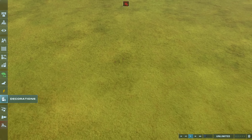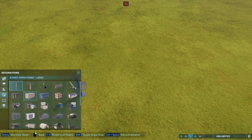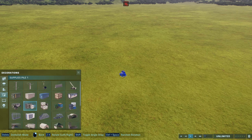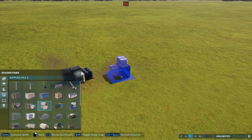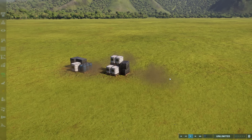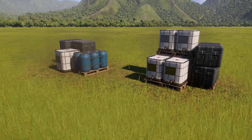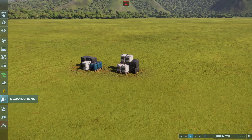Just to finish things off, we're going to very quickly look at the decorations. If you go down to your fourth tab, you'll see we have these supply containers. Supply piles one — some crates and barrels — and number two, which is a crate. Just a lovely crate. These are the ones we had prior to Update 6. Then Update 6 came along and added supply pile three and supply pile four.